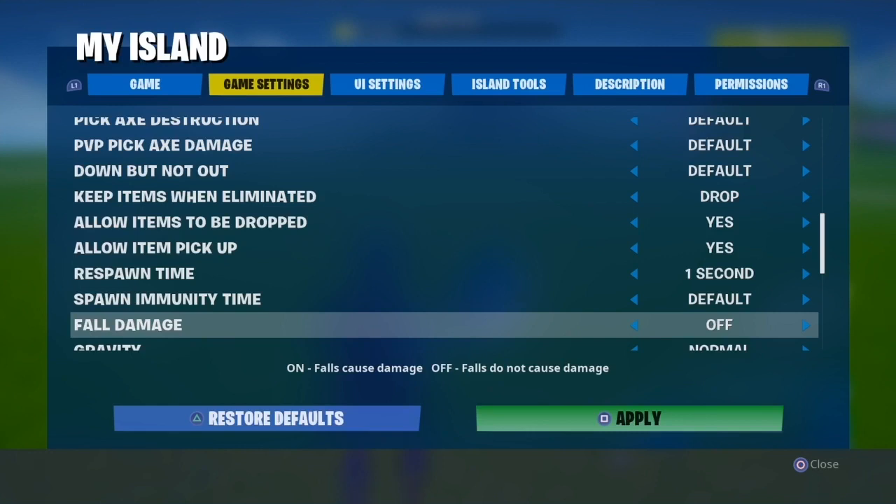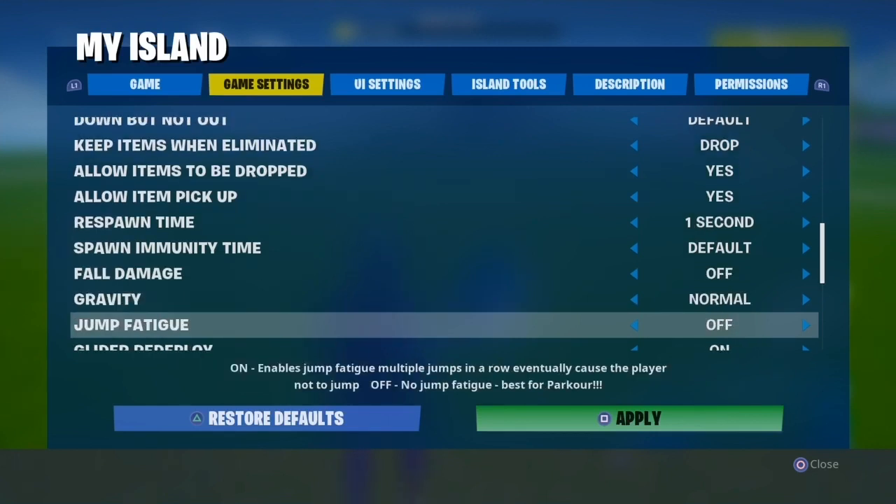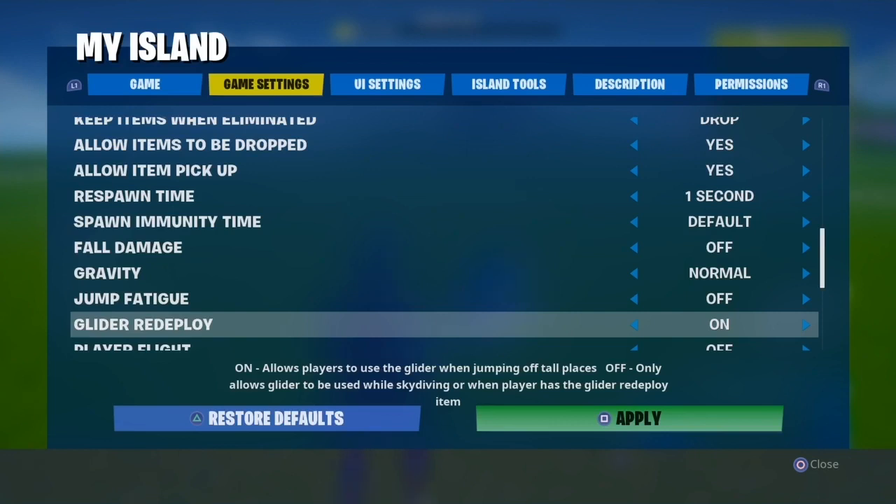Fall damage: you can turn it off or on — I like mine off. Gravity: set that to normal for a regular game. Jump fatigue: when you're in a game and you keep spamming jump, your player will eventually stop and lose energy. If you turn jump fatigue off, you can do infinite 90s — just keep jumping as much as you want. I like to turn jump fatigue off.